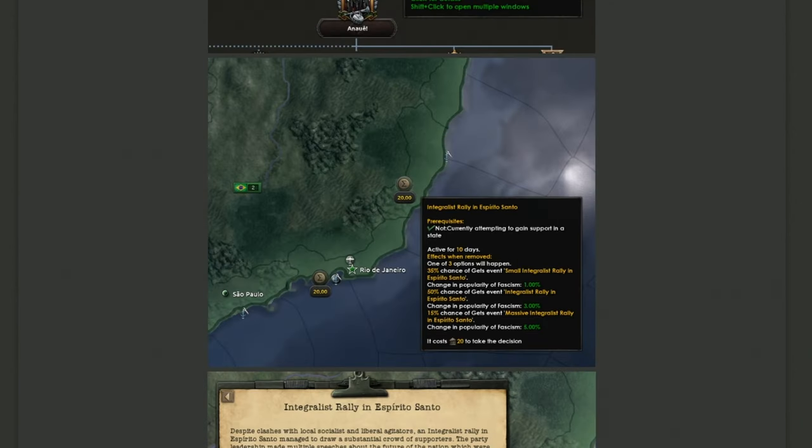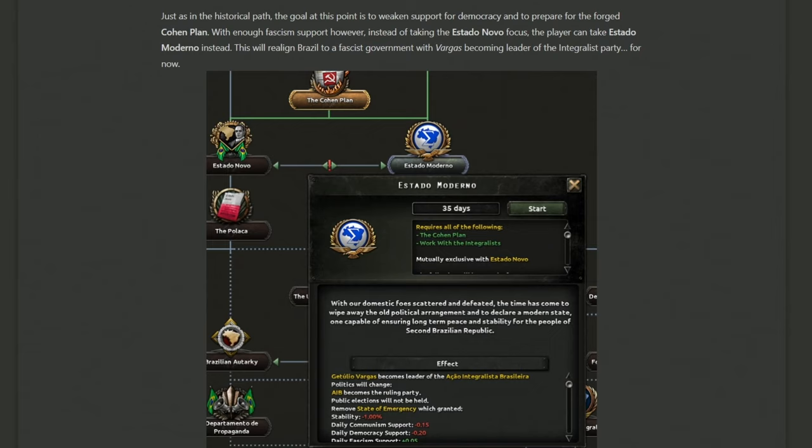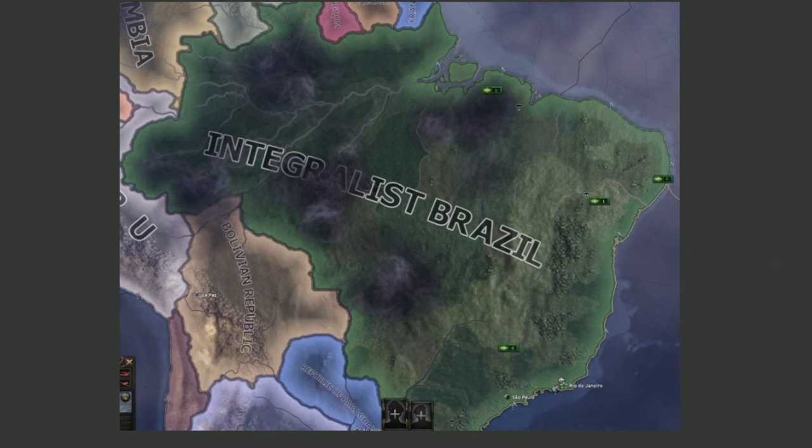Looking at the focus specifically, instead of going down the left historical path, you go right with 'Work with the Integralists,' which starts you ticking with daily fascist support. There are also on-map decisions with percentage chances of increasing fascist support in specific states — similar to Britain's rally the black shirts mechanic. Once you have enough support, you can forsake Estado Novo and go for Estado Moderno. Your ideology changes, but Vargas stays on as figurehead of the far-right party.